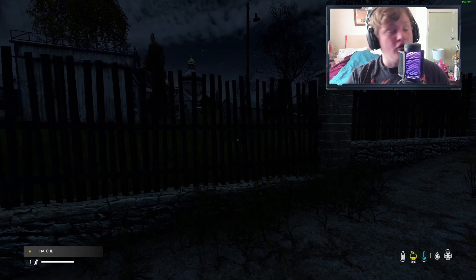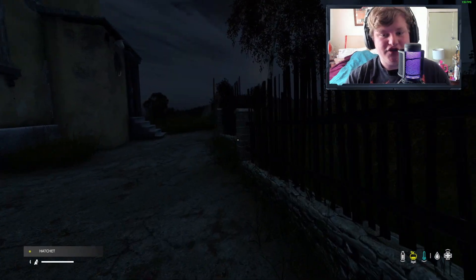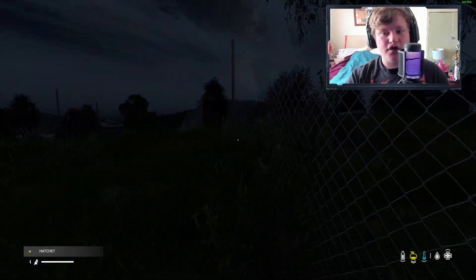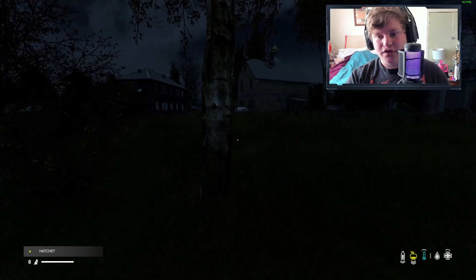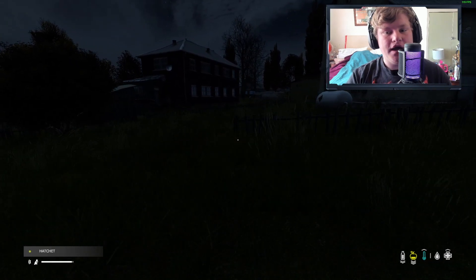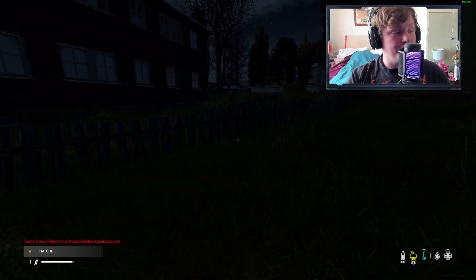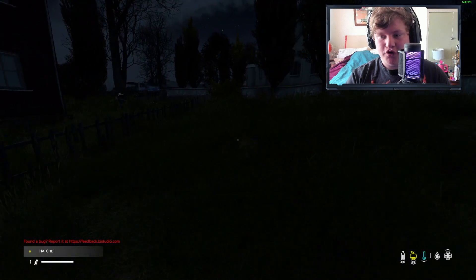Let's go ahead and switch to our hatchet real quick. Currently, as you can see, it's in pitch black darkness. It is difficult to see, and because it's difficult to see, it makes traversing around the map much more of an arduous task. We don't want to have a glow stick on, which alerts people to our location. We want to remain as unseen as possible.